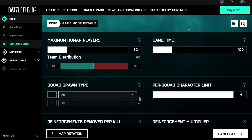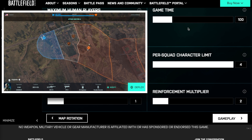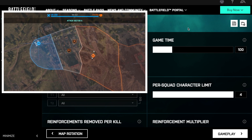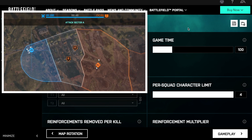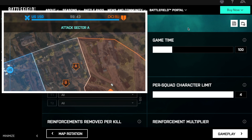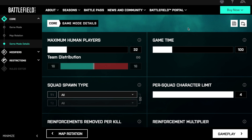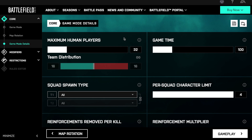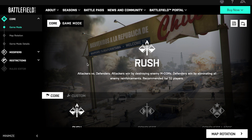You can see in the example: game time set to 100, reinforcement multiplier set to 2. Standard Rush has 75 tickets, so multiplied by 2 we get 150 tickets — and you can see that confirmed in the example. The great news is this has no impact on your XP. As long as you don't go anywhere near the AI modifiers or the rules editor, it's full XP in these game modes. The only things to stay away from are the AI block and the rules editor.